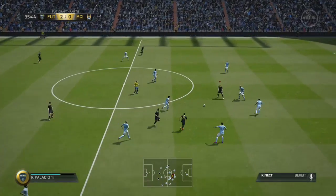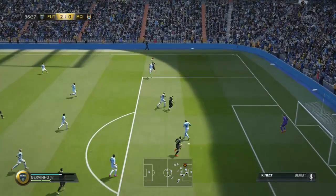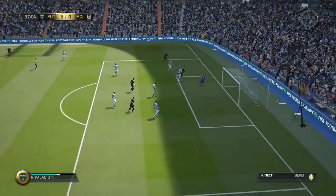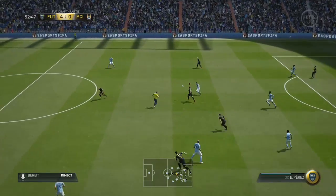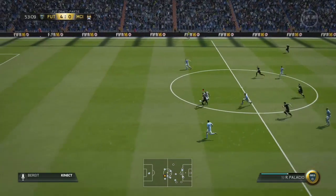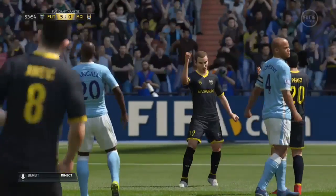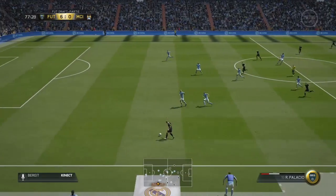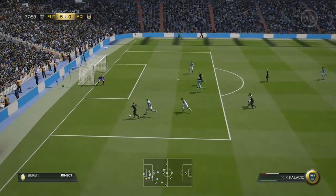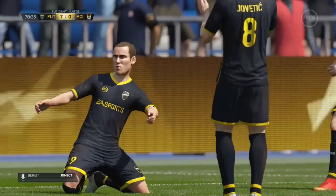At number 5 we have Rodrigo Palacio, who was insane last year. He plays at Inter Milan, he's Argentinian, with 85 pace, 84 dribbling, and 85 finishing — which is insane for a player with his rating. He dribbles past defenders with such ease and with that 85 finishing he's not gonna miss in the penalty area. He was actually a non-rare last year but this year he's a rare, going for about 3k, which is insanely cheap for a player of his quality.